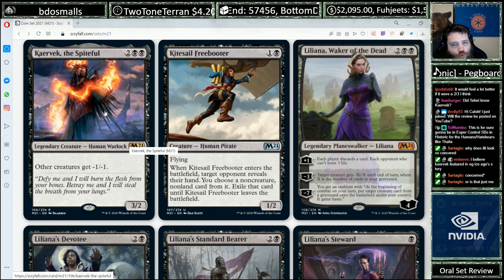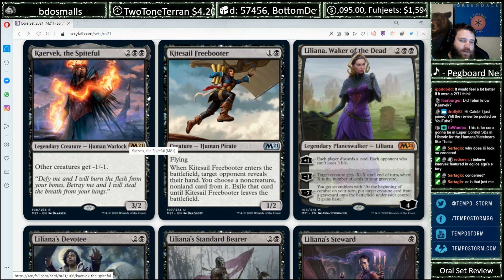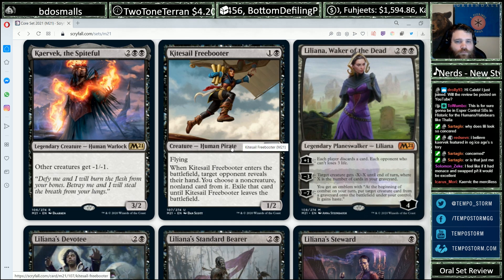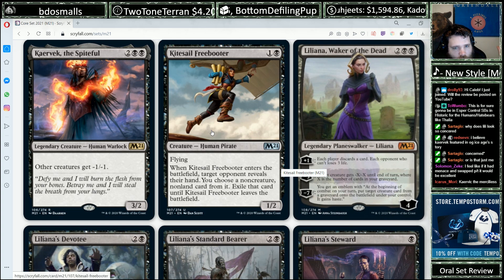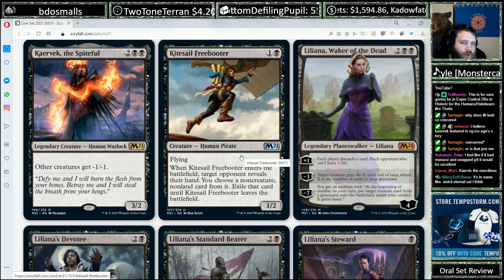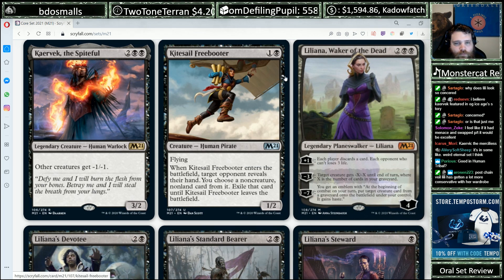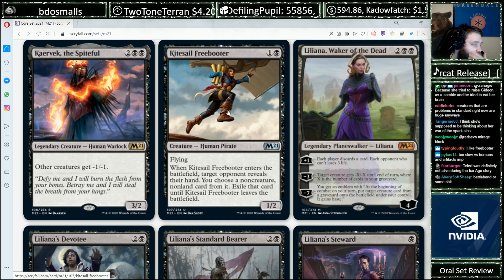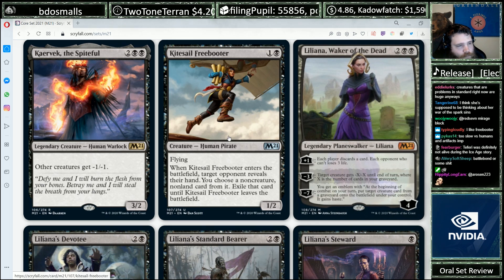Kitesail Freebooter — another great reprint, and another great one to have in Standard. Not a super early limited pick, but it does have flying. Totally reasonable card. Somewhere between pick 4 and 8 is where I'd pick this up. I'll usually try to get it on the wheel — if there's a nice removal spell in the pack, take that over the Freebooter, but try to wheel a Freebooter if you see it early.